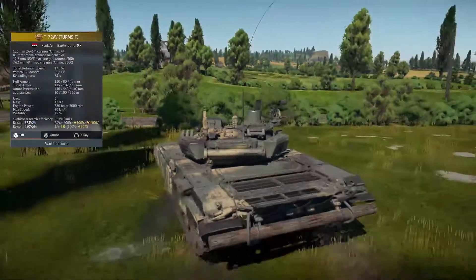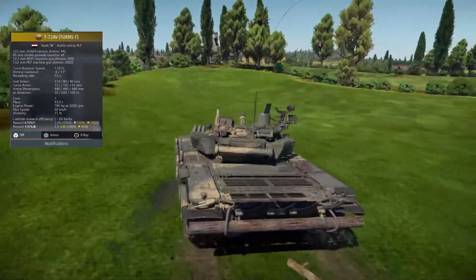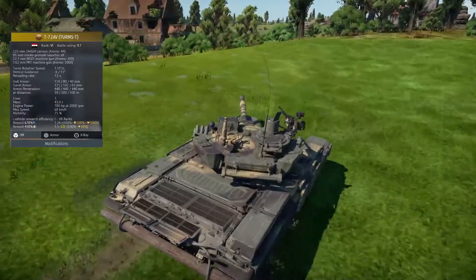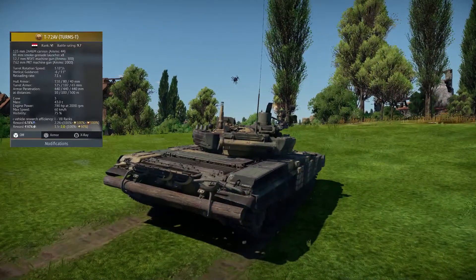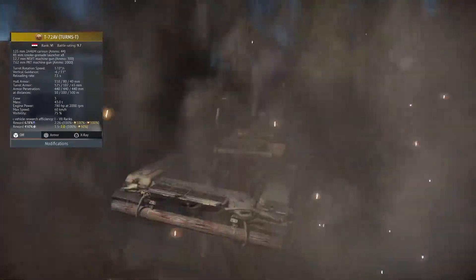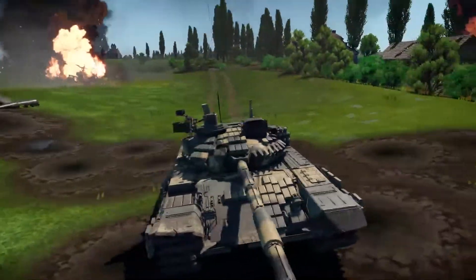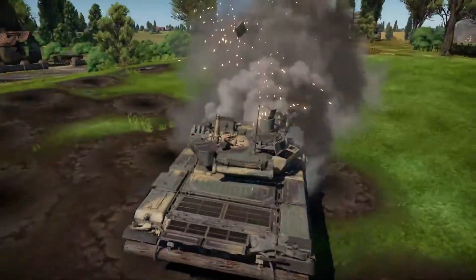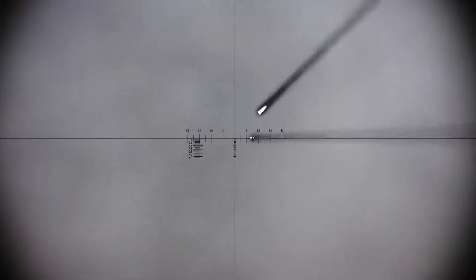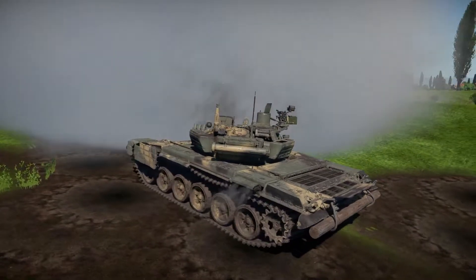The T-72 Terms T has an auto-loading 125mm cannon with over 450mm of pen. It has a 7.1 second reload, giving it a very small advantage over most tanks at its BR, as most tanks have a reload rate of about 8 seconds. An important thing to note with this tank is the ammo rack, which is a massive weak spot. The mechanized first-stage ammo rack takes up about a third of the tank's interior. The ammo rack can hold 44 rounds, but since the Terms uses two-piece ammo, you only have half of that — 22 projectiles and 22 propellant charges.